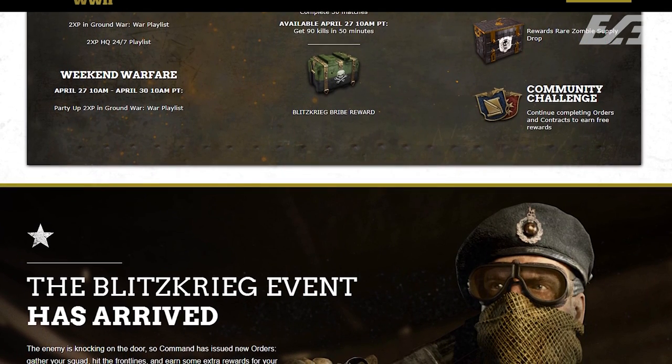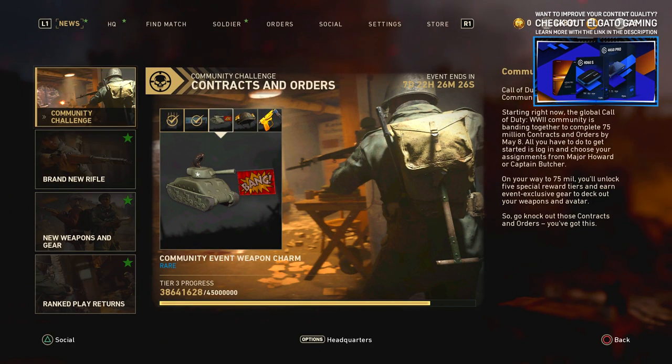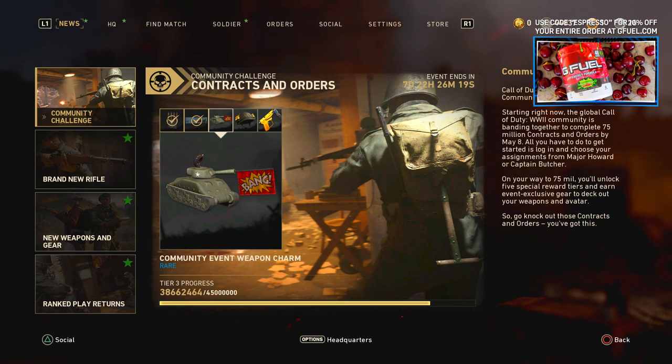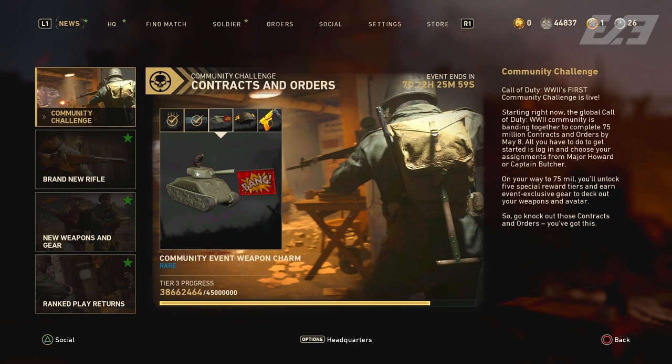One thing that threw me off last week — I expected a weekly special order and a weekly contract, but both ended up being special orders, so you might have a limited time to act on them. The second thing deals with the community challenge: 75 million contracts and orders by May 8th. Upon recording, we were sitting at just under 38 million completed through 10 days, averaging about 3.8 million contracts and orders per day.